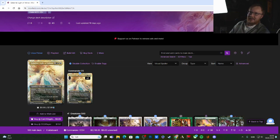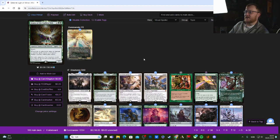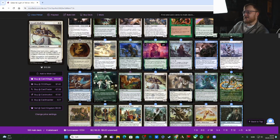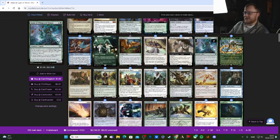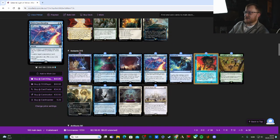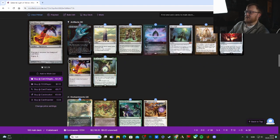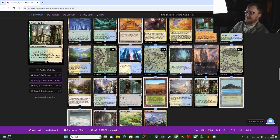Of course Galadriel will also let you dig three deep in your library when you really need something. She's very nice. You have to keep track of a lot of stuff, and in my experience you become the problem on the board that everyone else is trying to solve — that's why we have a big counterspell suite to protect her. She also has boots, because you need to strap on the boots and get ready to go to town.